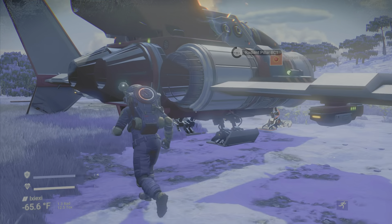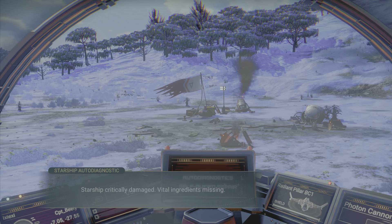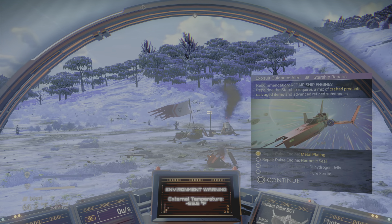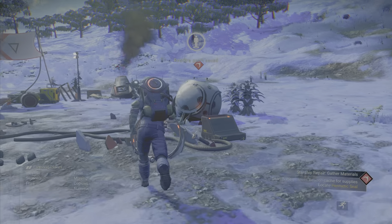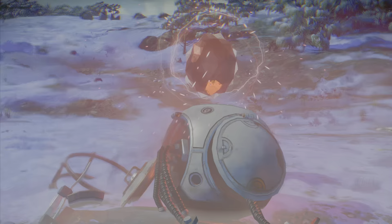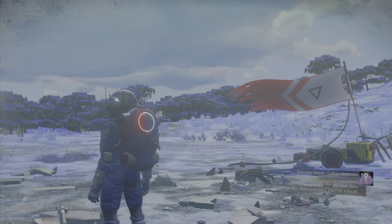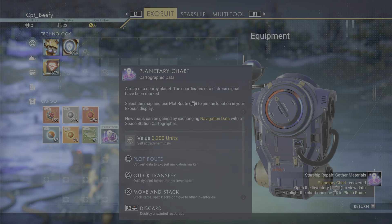Now we need a hermetic seal — I think we have to get back in the ship to figure out where it is. Now we've got to go find it. We'll look at this crashed beacon and it will point us in the right direction. If I remember correctly, it's around 500 units away — roughly. Looks like 900 away, actually. That's a lot farther than I thought.